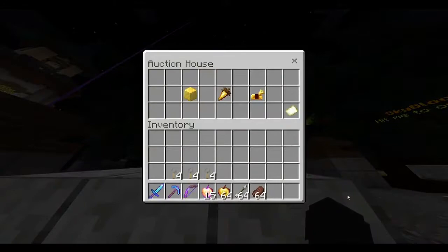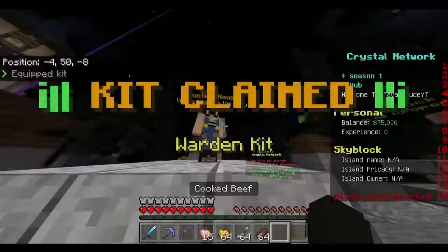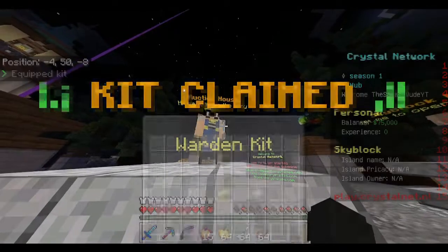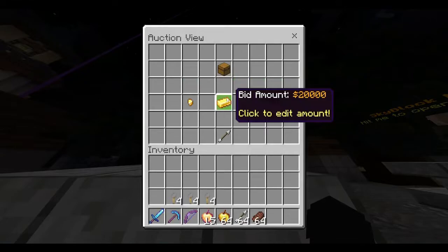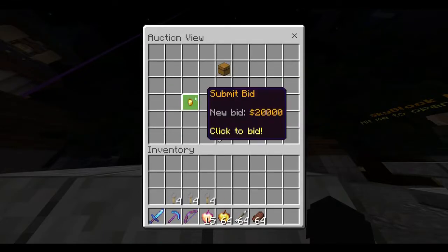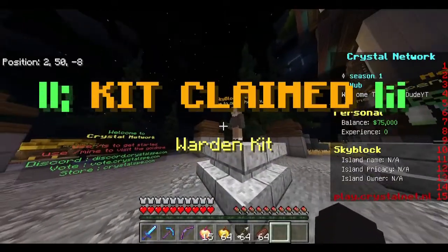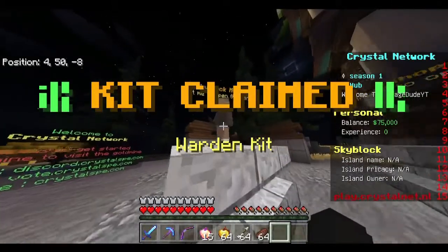Over here we have the auction house where you can go ahead and buy and sell with other players. The highest bid on an item wins. You just click on it, enter your bid amount, click submit, and if somebody outbids you they get the item — otherwise if you're the top bidder you get it.